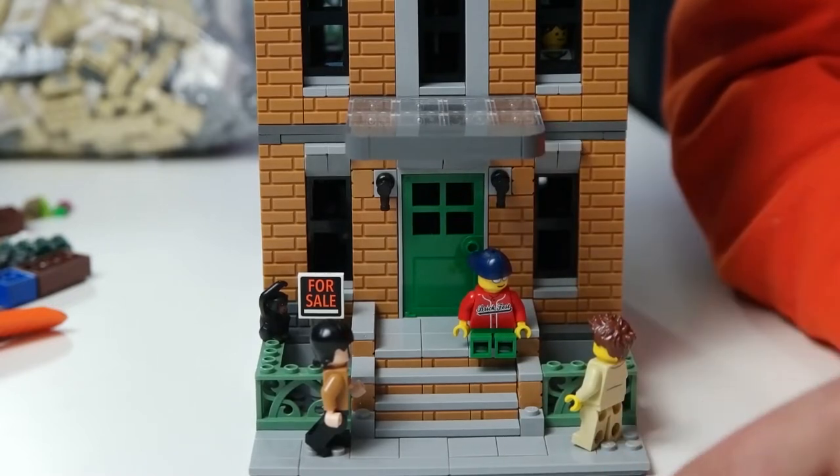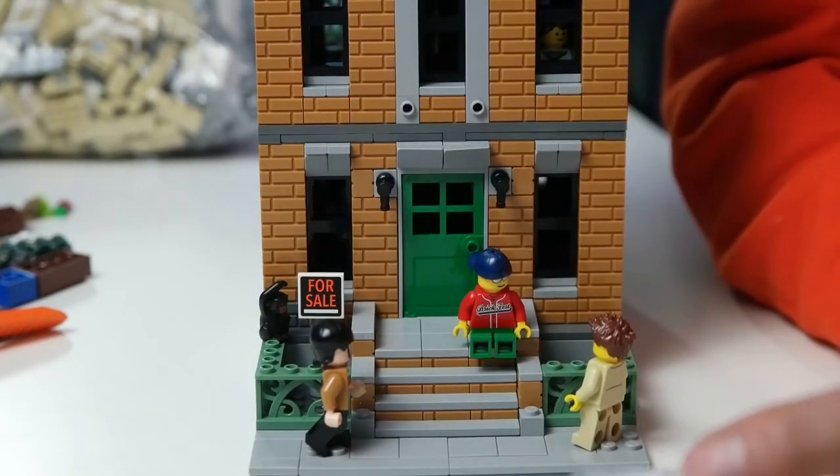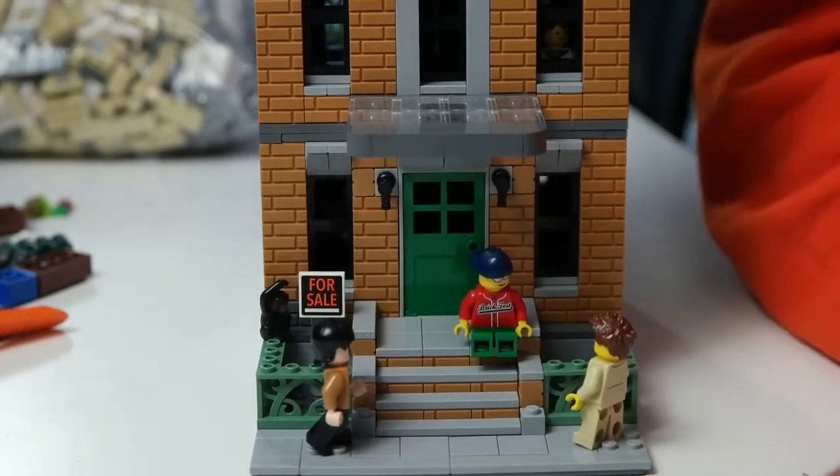It's a very modular building. I added the awning just to add some character, because it looked a little plain without it. It does just pop off, and I could change out the awning for festivities — perhaps different seasons. I could put a Christmas-inspired awning up there, but for now we have this nice clear see-through one.